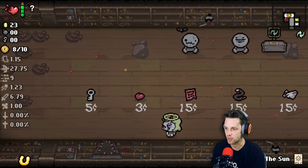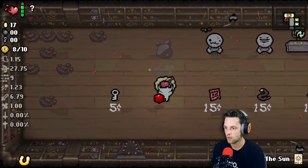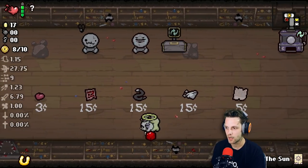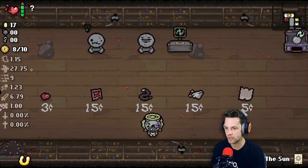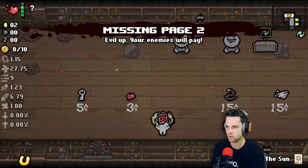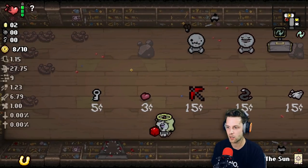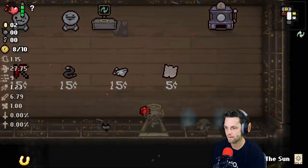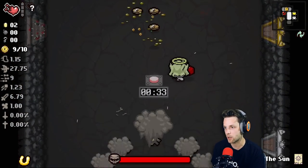I'm about to buy hearts until I can't buy hearts anymore. Because I don't — wow, we were doing pretty good on health. Okay, that's kind of depressing. I got — oh man, I don't know what any of this stuff does. Isn't this good? Let's find out. Evil up, your enemies will pay. That might have given me a black heart. I think that gives me black hearts, doesn't it? I can't tell, because Curse of the Unknown. Let's fight the bosses. Here we go.